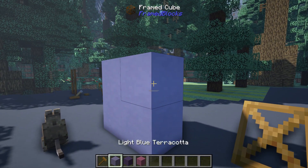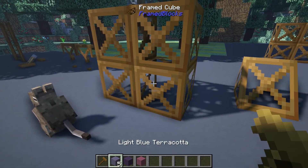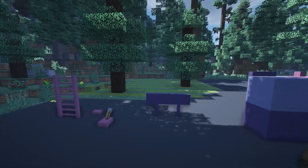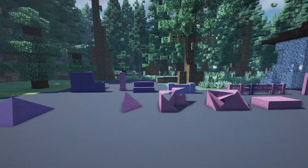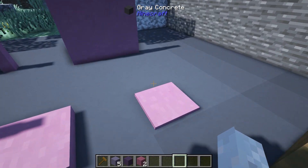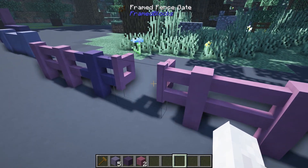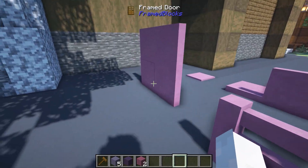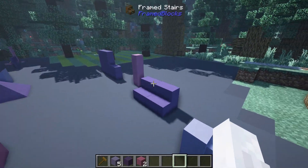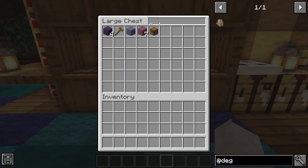Up next we have Framed Blocks. It adds framed cubes to the game — I'm going to add tarragon inside of them — and you can use a hammer to remove it. So if you want to build a house but not show the material, you can use this mod. It comes in all different variants: corners, slabs, stairs, trapdoors, pressure plates, fences, gates, regular doors, walls, and vertical slabs.